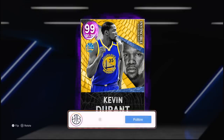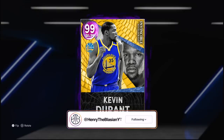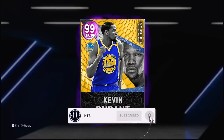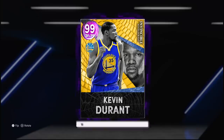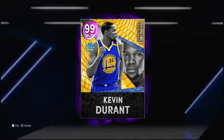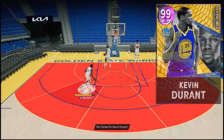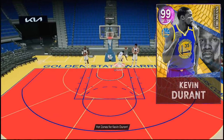Among the set we have this 99 overall Dark Matter Invincible Kevin Durant, who's always a popular card in MyTeam, although this year I haven't seen him quite as much. He did also get a Hero card who's likely going to be the better value, but I still want to see what this Invincible is rocking. We paid 1.3 million MT for this card — literally all of my MT — but you gotta do what you gotta do to get y'all a gameplay.